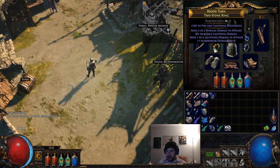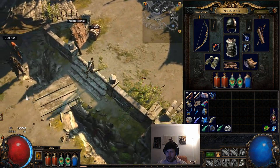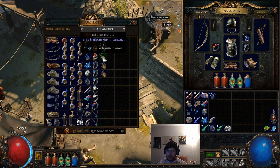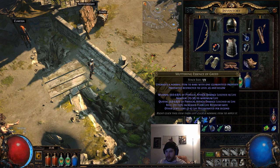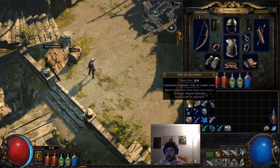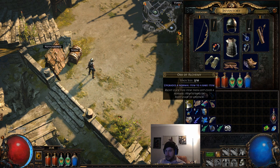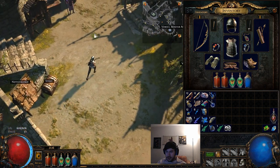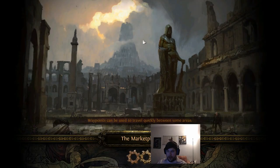We have crafted some new gear. This piece gives attack speed and has life; this one gives physical damage; this one gives attack speed. We could craft a new amulet - you can buy amulets from Clarissa. I'm going to get a Jade Amulet and use an Orb of Alchemy, which will generically give some stats and turn it yellow - rare. We get accuracy, mana, and fire resist. Not great but it works.